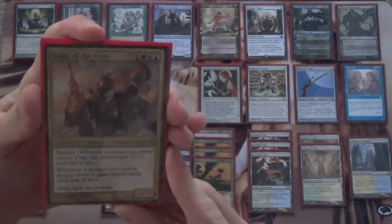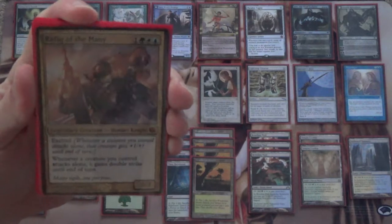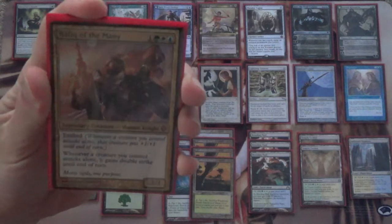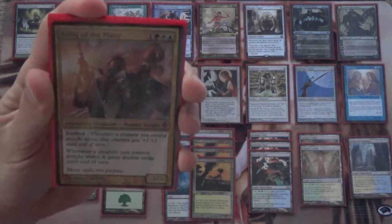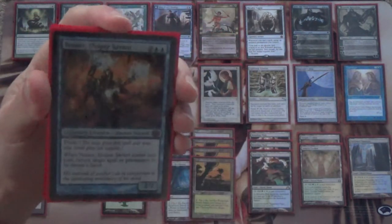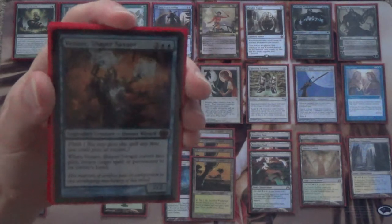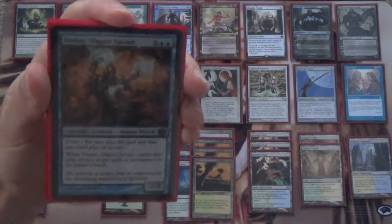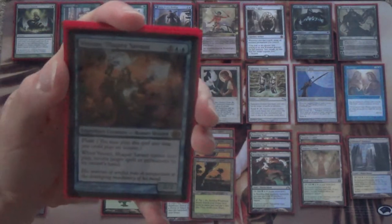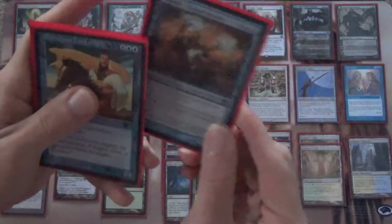Next we have Rafiq of the Many, who's also important for the fair mid-range game plan. Rafiq of the Many plus Janara, Asher of War is a little bit of a combo — Exalted, and whenever a creature you control attacks alone, it gains double strike till end of turn. Now, if there's a permanent we have a hard time dealing with, or even a spell that we really don't want to resolve, we have Venser, Shaper Savant. It has Flash, so we could even do this on our opponent's turn — tap Sisay to get Venser out, cast Venser, and return that spell or permanent. Gets it out of the way for a bit.